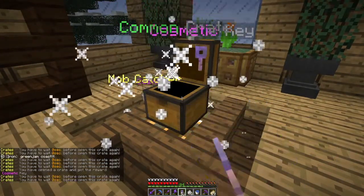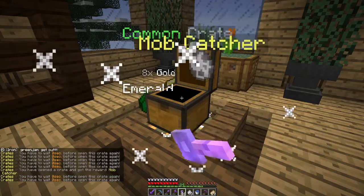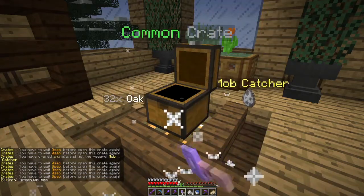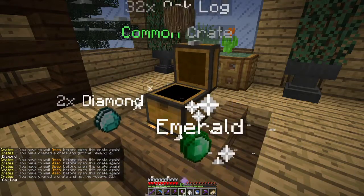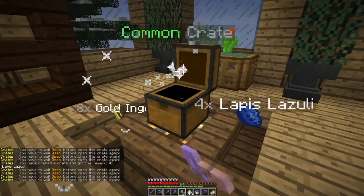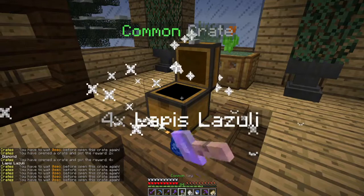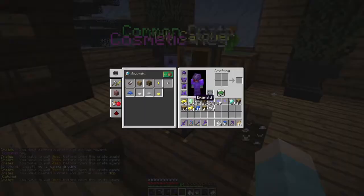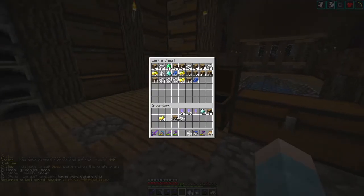Getting loads of cosmetic keys — we just got three, pretty much four in a row. I'm not going to complain, they're pretty nice to have. Another rare key, nice! Give me those mob catches. This is the last full stack of common keys, we've still got a few more to go. There we go — we got 15 rare keys and 24 cosmetic keys total.